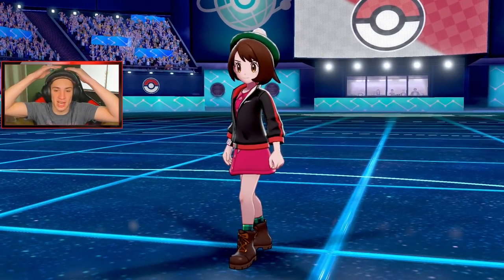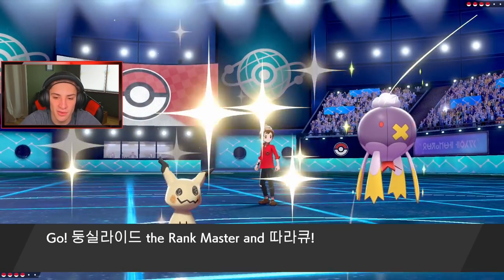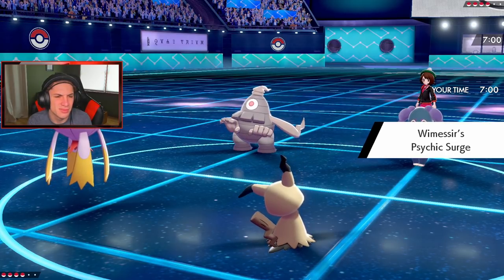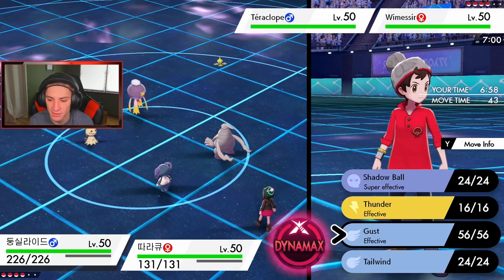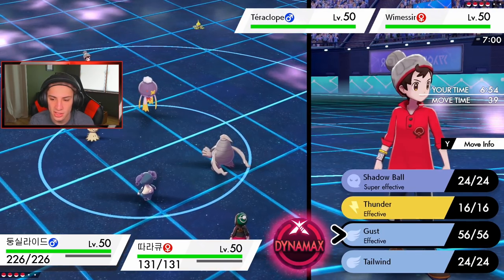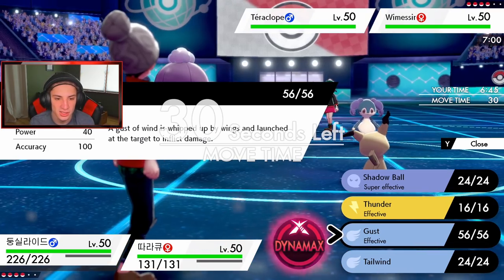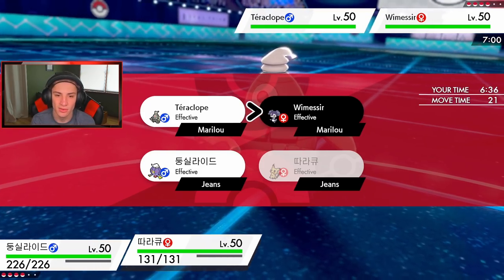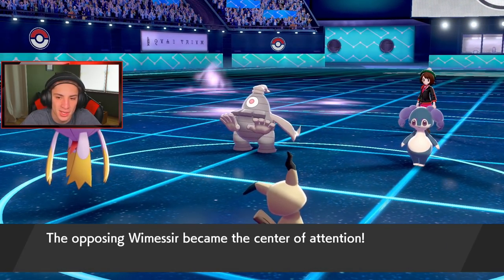I've been using this team on the ranked ladder and it works really well for people trying to push the ladder — it's simple to learn. He goes Trick Room right off the rip — probably going for Follow Me with Indeedy. I can't use Shadow Ball which stings, so I lead Mimikyu. He sees my Life Orb. He must go Follow Me — I'll just drop a Thunder. Shadow Ball doesn't affect Indeedy so I go Play Rough on Indeedy instead.